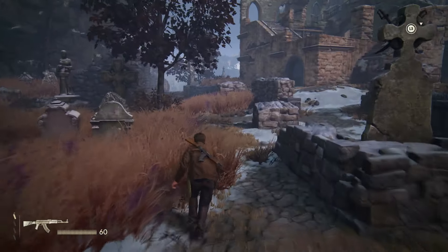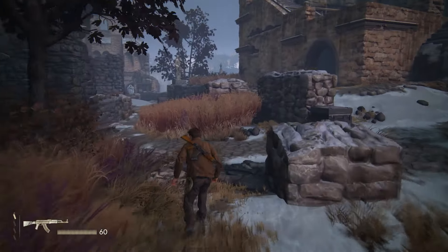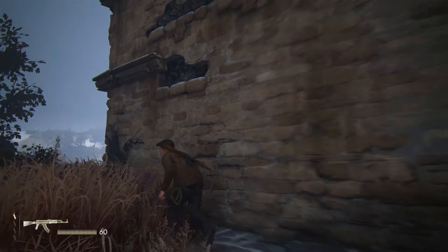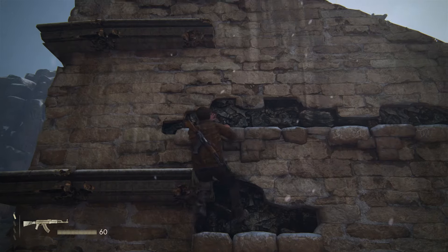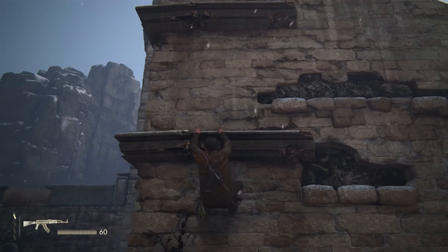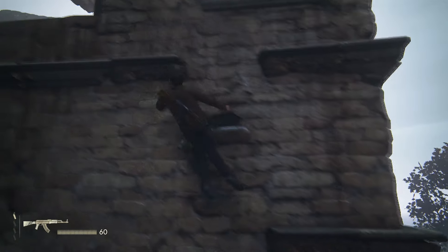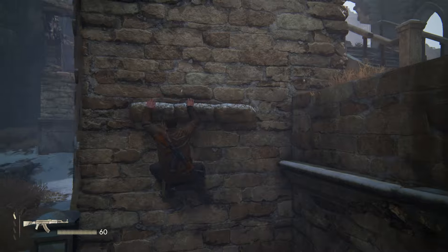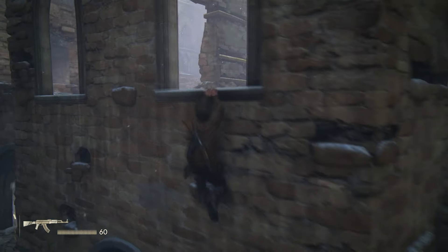Once you get into the encounter, just head straight across through these bits of grass, and go over to this corner of the building and jump up and start climbing across. As long as you do that pretty quickly you shouldn't be spotted by any of the guys at the start area. This is a very timing-based trophy.